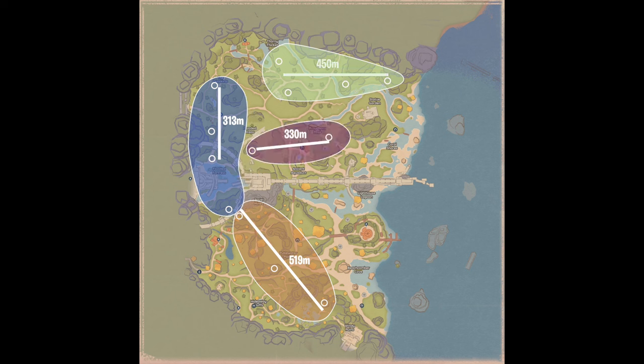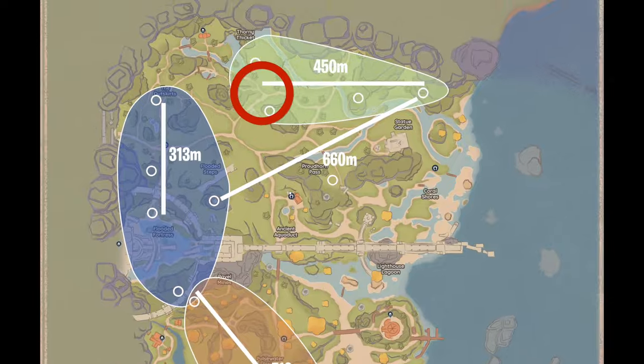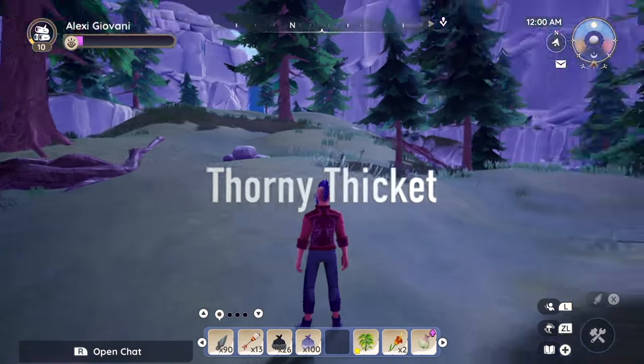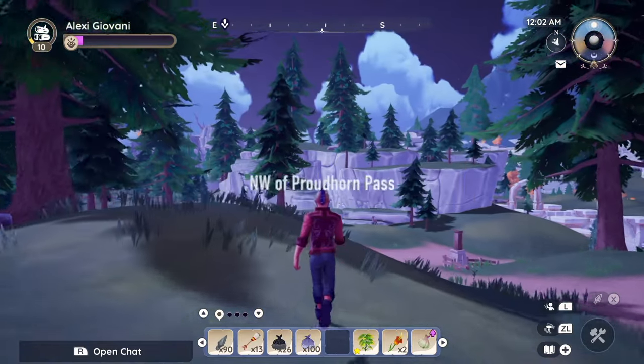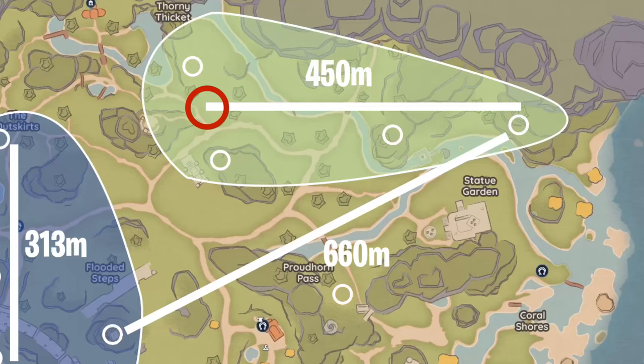Here's a 4-player alternative to work together with roughly the same travel distance. At the turn of midnight, I personally like to start near this junction between Thorny Thicket and northwest of Proudhorn Pass. It gives me a good run of 4 potential grove points, which I call the North Horizontal run. I mark my target spot and beeline to that end point, hoping to find the grove.